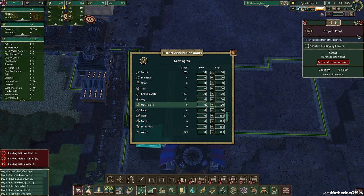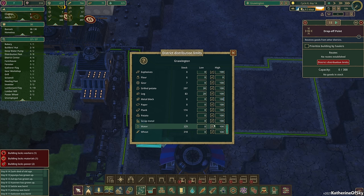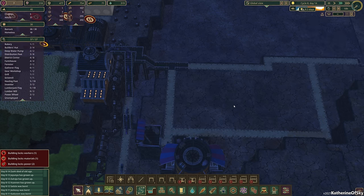Metal blocks — probably zero shipped in; instead we want scrap metal and I think we'll go with 300 for that one so it can fill up the post. Paper — we want at least 10. Planks — minimum of 10 here before we ship any out. Water — minimum of 50 water here, and wheat zero. So Growington is set up.